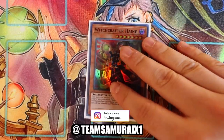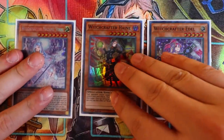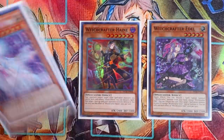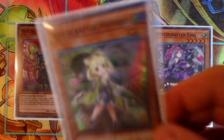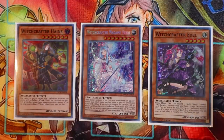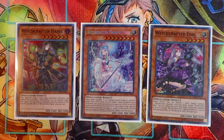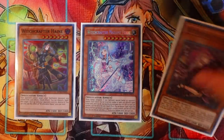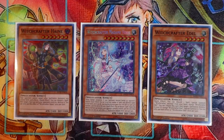Moving on to the boss monsters, you're playing one Witchcrafter Haine — she's your Dryden for the deck — one Witchcrafter Idel, and one Witchcrafter Madame Veer, the ultimate lolly goddess of the deck. The main goal behind Witchcrafters is to use the small monsters to get out these boss monsters. Witchcrafter Idel has an amazing quick effect: you discard one spell card to special summon a Witchcrafter monster from your hand, and you can tribute Idel to special summon a small caster monster from your graveyard. So you can special summon, enter battle phase, attack, then tribute Idel to revive another Witchcrafter from the graveyard — putting a massive amount of damage on the board.